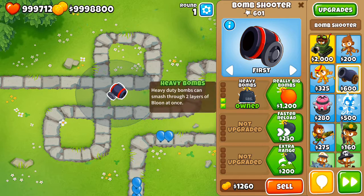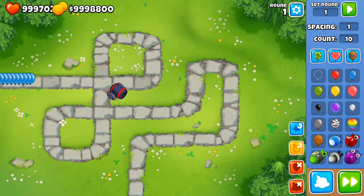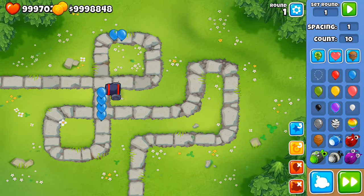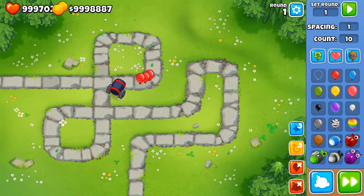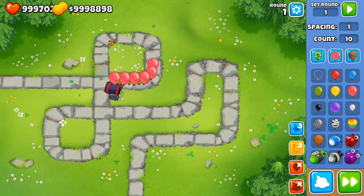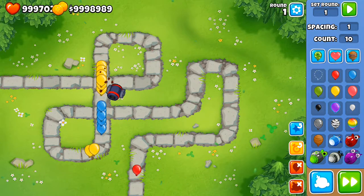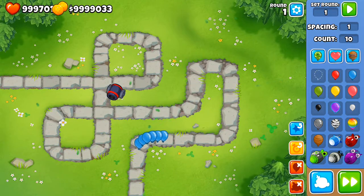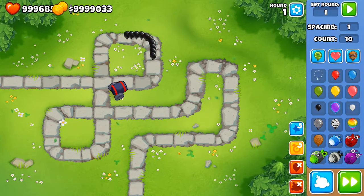Moving along to Heavy Bombs - this takes off two layers of balloons at once. Blues get rid of immediately, yellows are two-hit KO'd. Greens and pinks are in an awkward state depending on the number of hits. Whites are going to get past but only leaking about 12 lives.